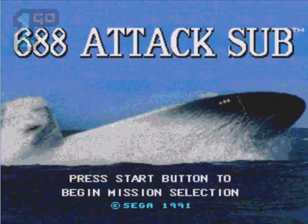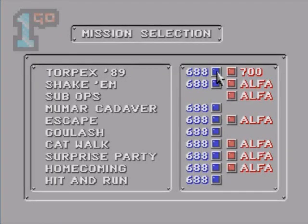Hi guys, Mike here. Wongo Shortplay playing 688 Attack Sub on the Sega Mega Drive. I was expecting a much more arcadey thing to be going on once I'd started playing Mega Drive games. But what we've got here is something that looks like an Amiga game, but played on the D-pad rather than via a mouse, which as a kid I always found tiresome. We're still in the numbers before the alphabet starts, so I'm hoping it really picks up when we hit A.